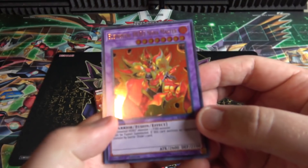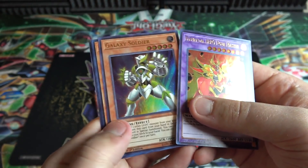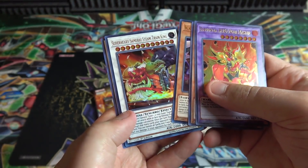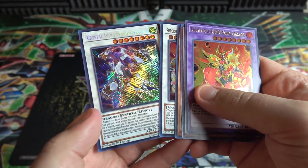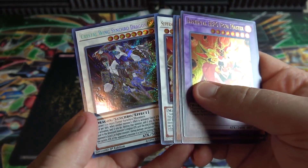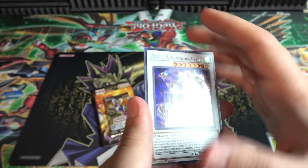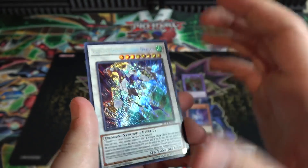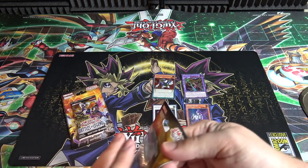Starting us off, we have Elemental Hero Nova Master — I remember being happy that this finally got a reprint. Then we have Galaxy Soldier — that's good to get. Also coming on, the Time Lord, Super Heavy Samurai Steam Train King, and Crystal Wing Synchro Dragon — there we go. That's a good secret to get from this, obviously. And since we have three of Dragon Ravine, using this for Dragoonidas is pretty dang awesome too. Can't wait to do a deck profile on that.